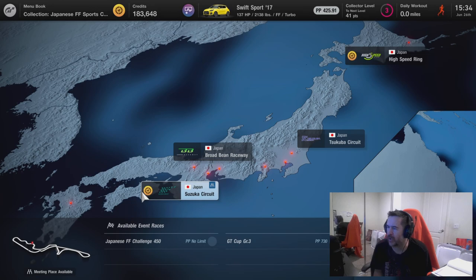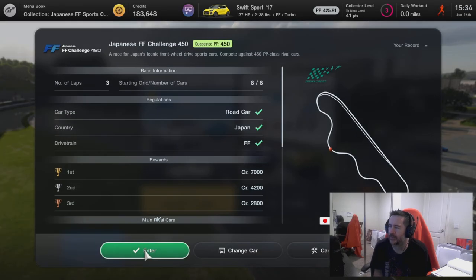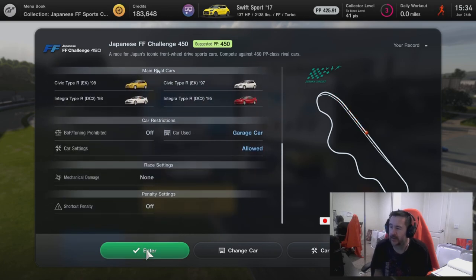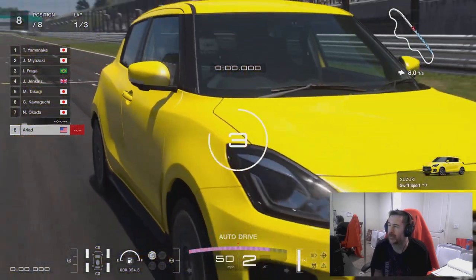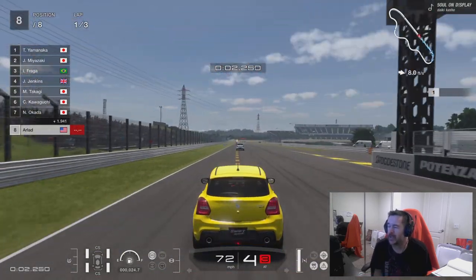You can see the two gold wheels — one's on the High Speed Ring track and the other is on the Suzuka Circuit. We're going to do Suzuka first simply because we haven't raced at this venue before. It's three laps and we're going to stick with the Swift Sport. First, second, or third prize will get us the Honda Civic, which is the car we need from this menu book.